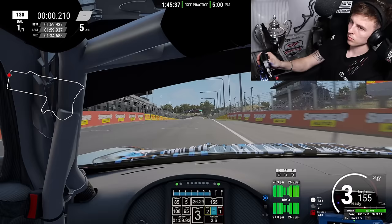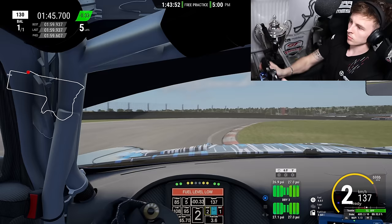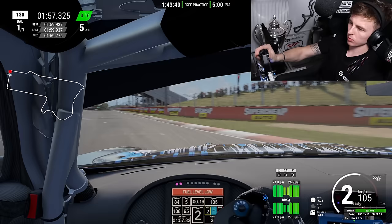A 2:00.1 there — knocked off seven tenths. Another lap done, another two tenths off, into the 1:59s. Happy days. But still over three seconds to find. Another lap, same conditions, nothing changed, just improving the driving. We were on a decent lap, on for a mid-59, but we made a big mistake going into the final corner — completely outbraked ourselves and got a really bad exit, so we didn't even beat our time in the end.